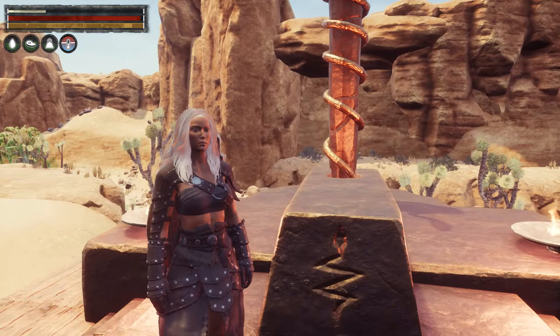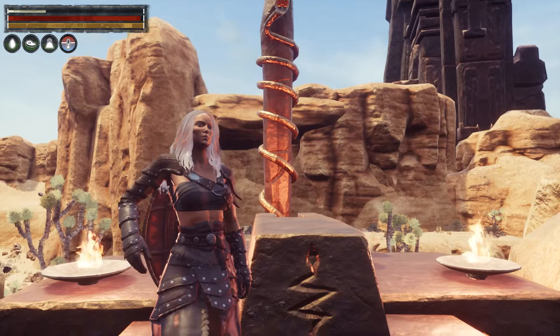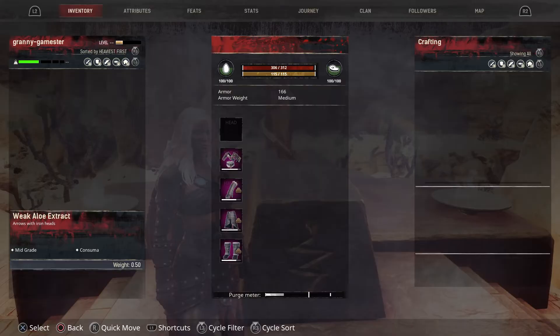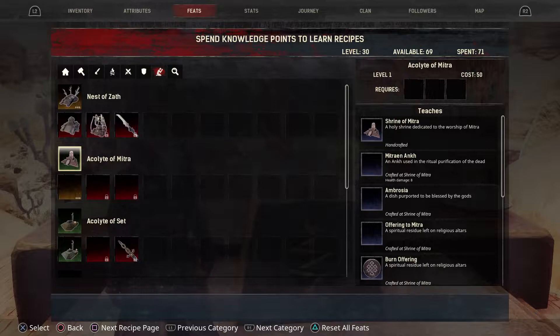Now, as you all know, when you create your character you get to choose your religion. Hopefully you chose Set, because it is the best religion in the game — I feel it gives you the most perks. So let's get right to this and look into our feats here and scroll over to Religion.